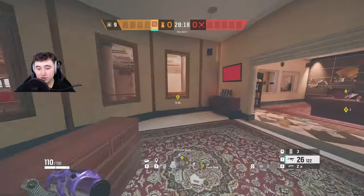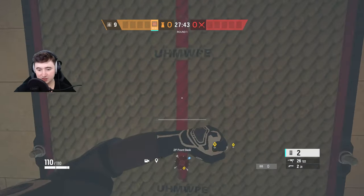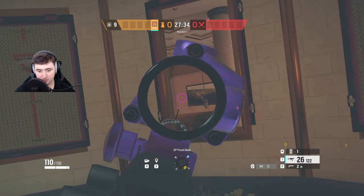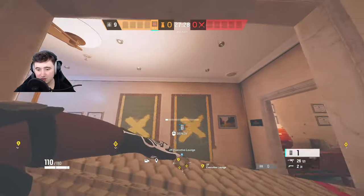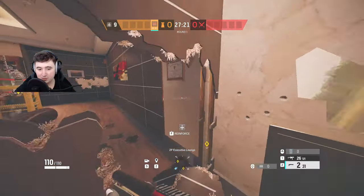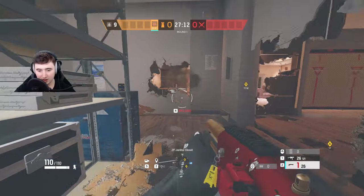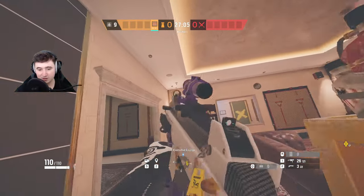For the castles: one goes on this window here, and the second castle goes on this window - this blocks the lobby window so they can't see you through it while you're watching the punch holes. For the final castle, put it on this double window here for more safety. You also want rotates but you won't have much time after all that setup, so quickly make one if there isn't one or get your teammates to do it.